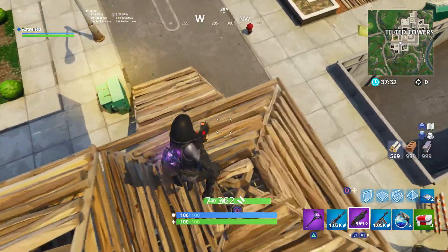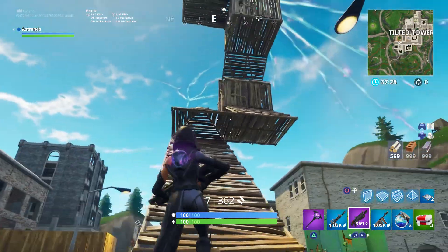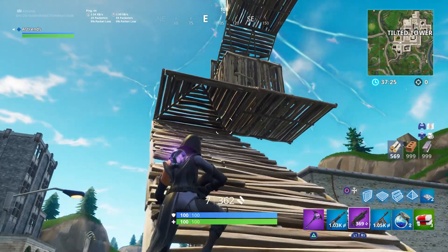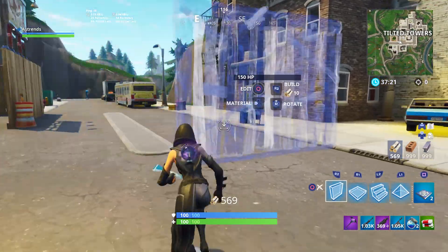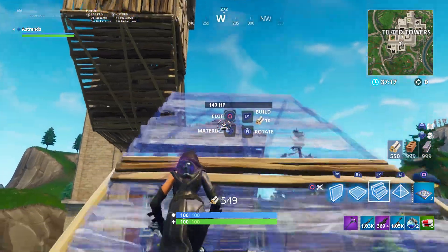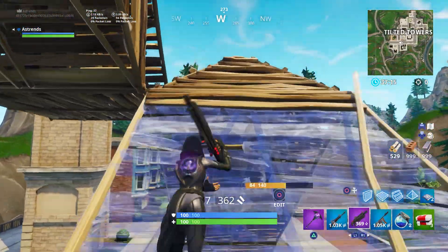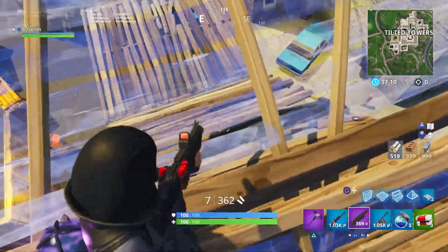So you'll still have the high ground, because normally if you have the high ground and he's pushing from this way, he'll get stopped because you have the high ground. You place a ramp over him, so he'll be right there under this staircase.